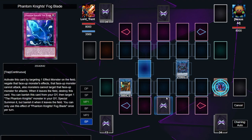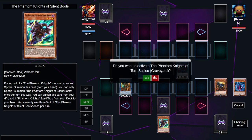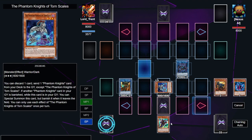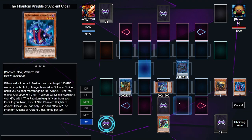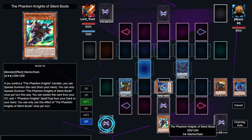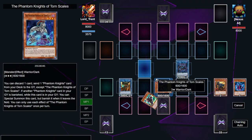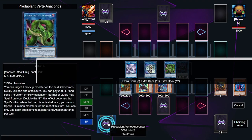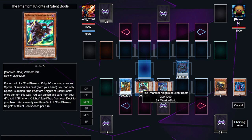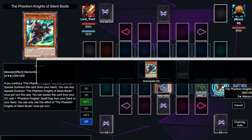We activate Bardish and can immediately bring back Cherubini from the graveyard using Scir. We activate Phantom Knight's Rusty Bardish, sending the Cloak to set a copy of Fog Blade — one of our first negates. Then we activate the Cloak, banishing it to add a copy of Silent Boots to hand. We also trigger the effect of Torn Scales, which special summons itself since a Phantom Knight monster got banished.